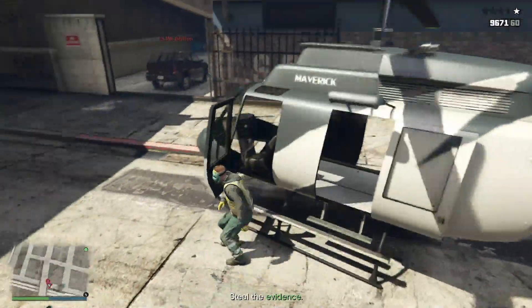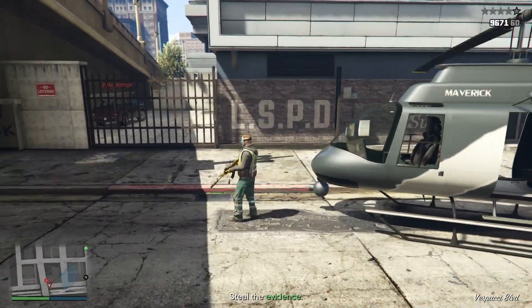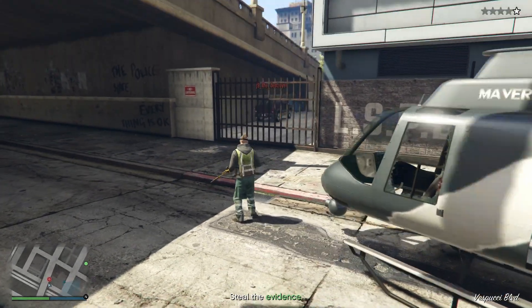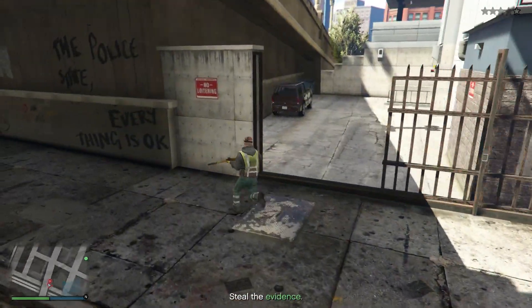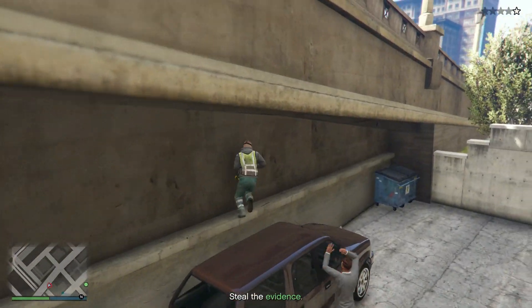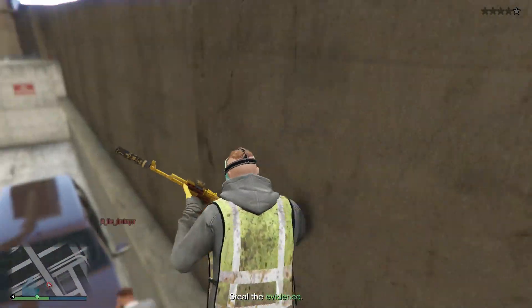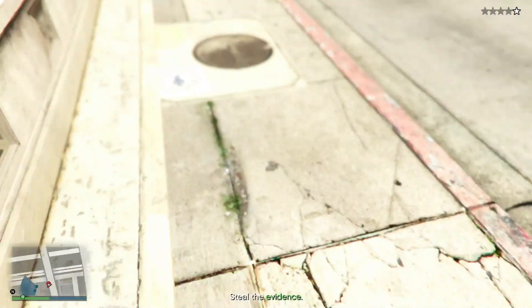Once you arrive at the police station, go ahead and land at a somewhat clear area and have your friend park the SUV on the wall like it is right there, and have him stay with the chopper so that it does not despawn. Once you do this, you're going to want to climb on top of the car, and once you're on top of the car, run along this wall until you are able to jump into the wall — and this is the wall breach that you have to do.